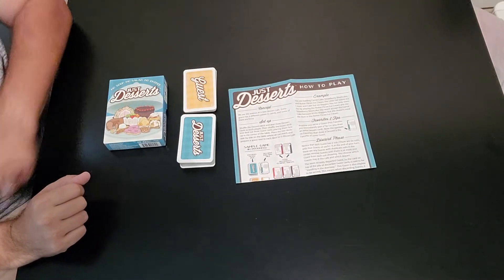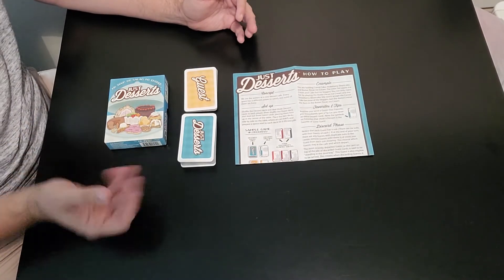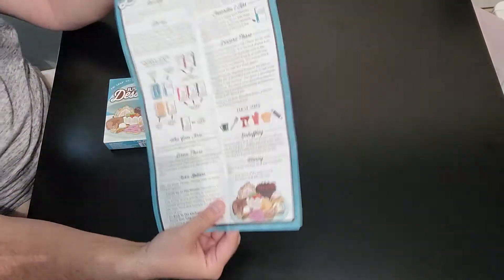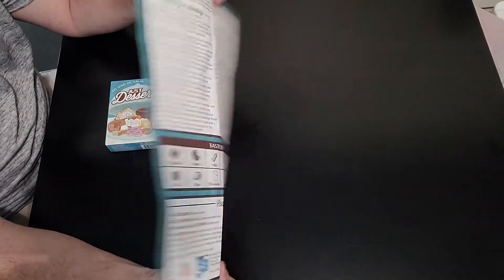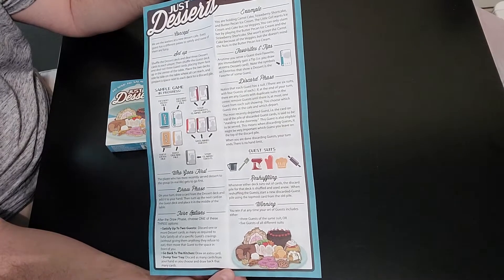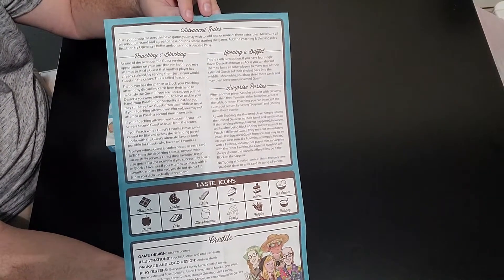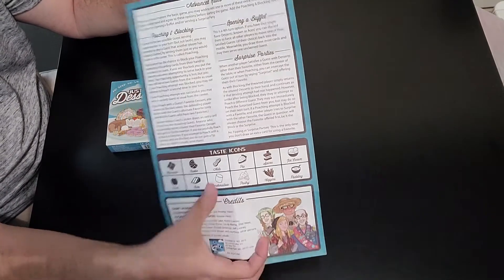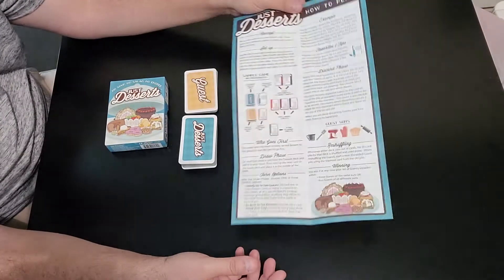Here we are at the gaming table, and here is Just Desserts. The components are pretty much just the cards. Here is the instruction booklet, which is one legal size sheet, front and back. The front shows you the concept of the game, the setup, and how to play the base game. On the back it has the advanced rules, which I will go over as well, along with the taste icons you'll see on the cards.